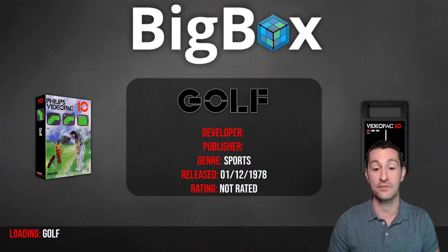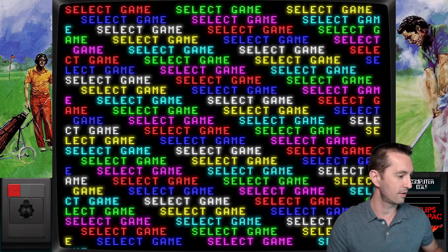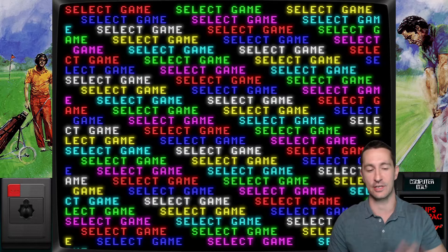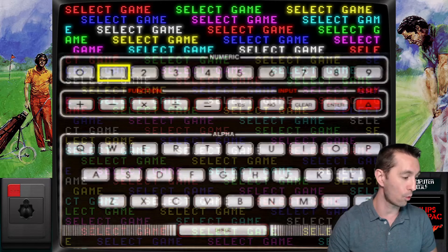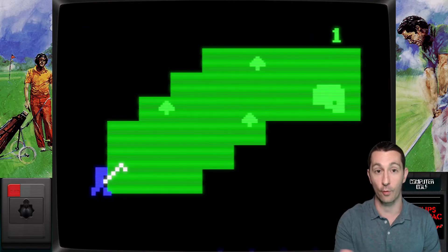This is our first time playing the Philips Videopac. This is December 1978 when it was released in Europe. When you first boot up the system it looks like this and you select whatever game you want. You pull up on the console and push the buttons on the keyboard to select your game — we push number one on the console and then it boots up the game. Here we go, we're playing Golf.